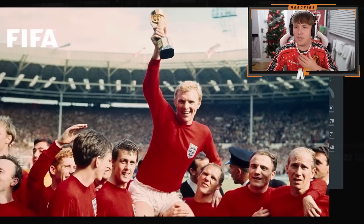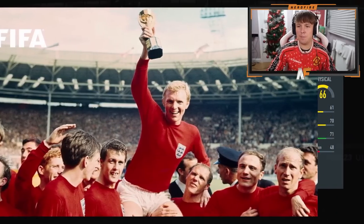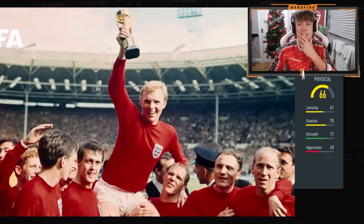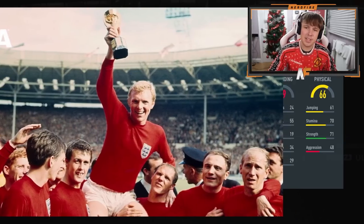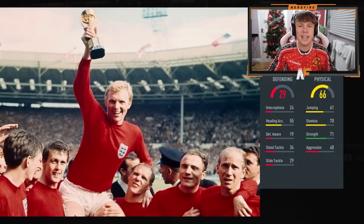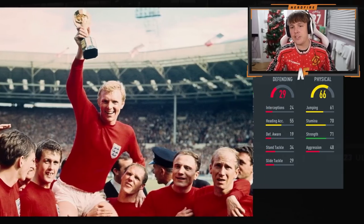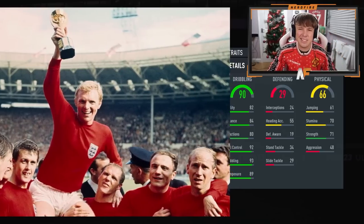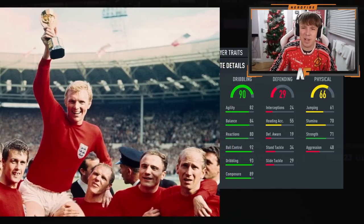Okay, here we go — right to left stats. Physicals are absolutely terrible. 70 stamina — that is not a good start. Next up defending — I expected that to be low because of the physicals. 29 defending, yeah, that's not great. Next up we have dribbling at 90, 82 agility and 84 balance — not bad, but it's definitely not Zidane or someone like that, which is kind of annoying.